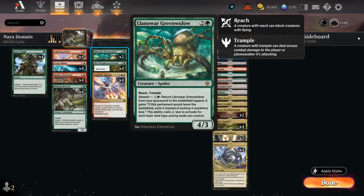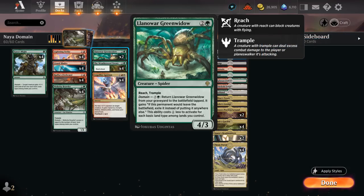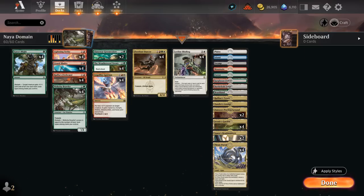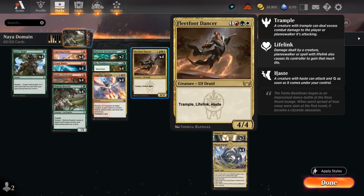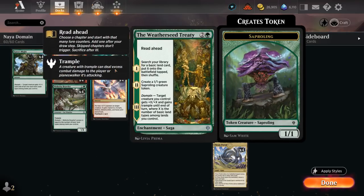Two copies of Llanowar Greenwidow — a 4/3 Reach Trampler — lines up nicely against a Haughty Djinn, which has four toughness and flies. With Domain, we can return it from our graveyard to the battlefield tapped for potentially just two and a green with all five basic land types in play, though the next time it dies it gets exiled. At four mana, being a Naya aggro deck, we're also playing the full set of Fleetwood Dancer — a 4/4 Trample Lifelink Haste creature. Simple but effective, especially once we give it double strike or pump it with Gaia's Mite or Weatherseed Treaty.